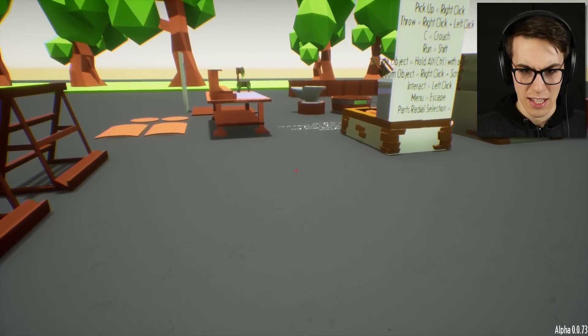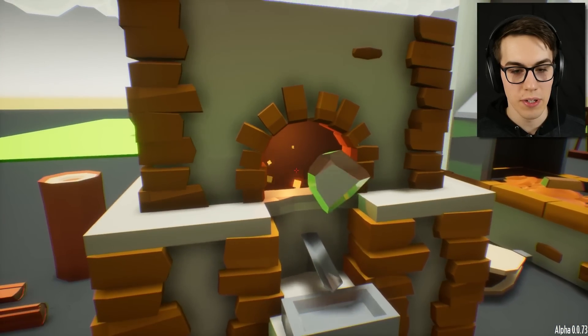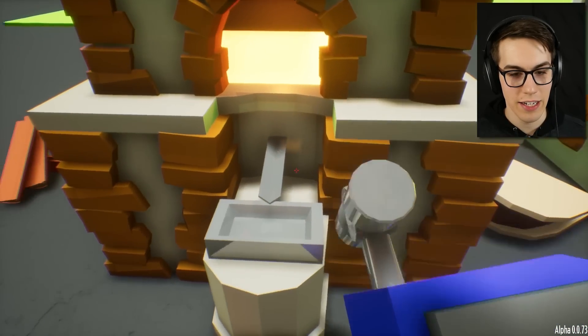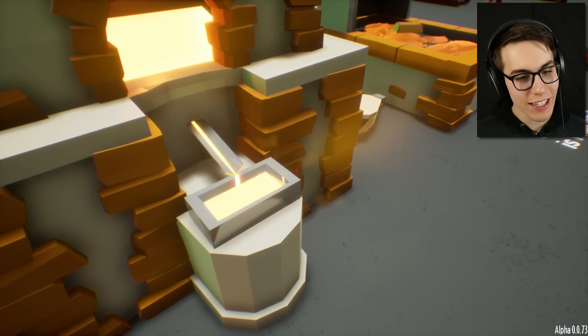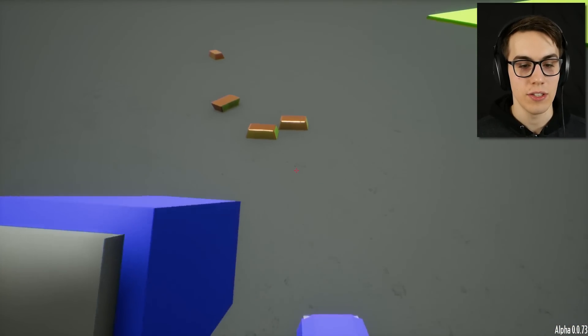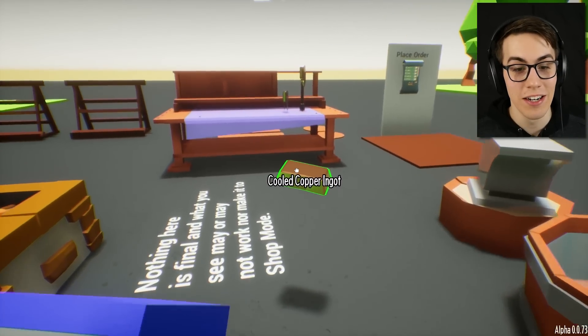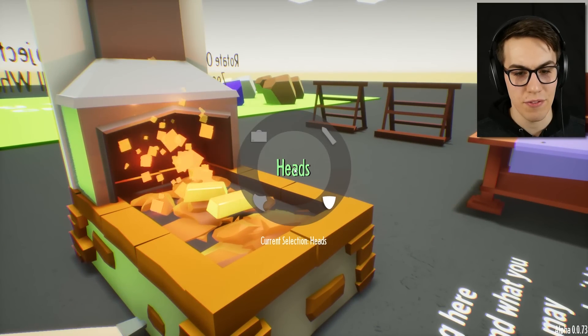Let me just try and make an axe. This thing over here is burning - can I take the ore and put it in here? Oh yeah! And then it's gonna pour out - wow, look at that! You can do all kinds of crazy stuff in here. I'm just gonna go over here and try my best to make myself an axe. I don't know how many you need for that.